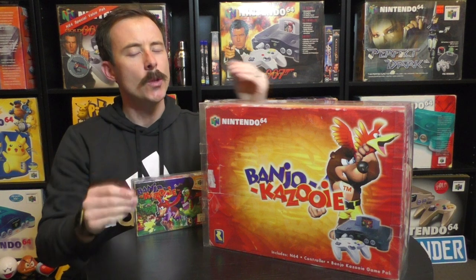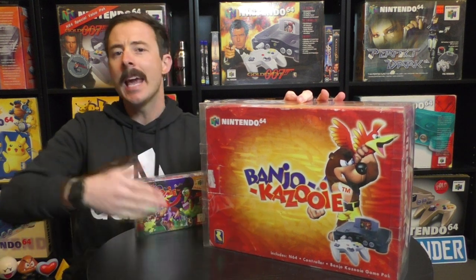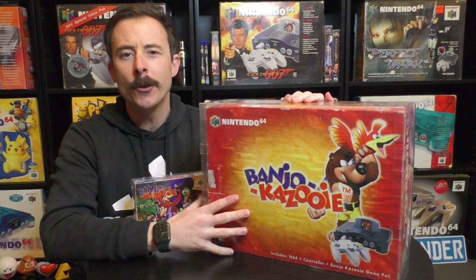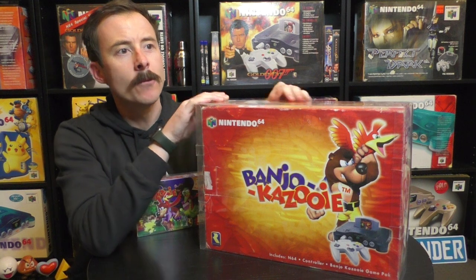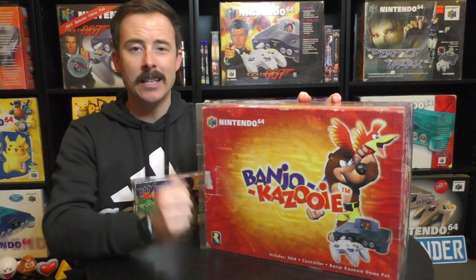When we get into the year 2000, we're getting towards the end of the Nintendo 64 life cycle — the GameCube wasn't far away. Doing these special edition consoles was a way for people to buy up some hardware, because the N64 had been out for a while and warehouses may have had lots of consoles stored away. Bundling them with a special edition got people to buy in even when the GameCube was on its way.